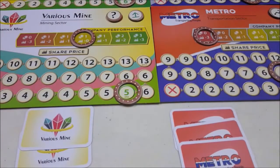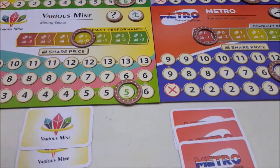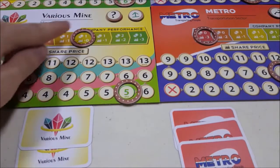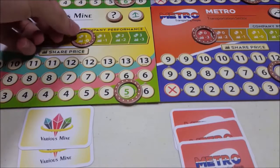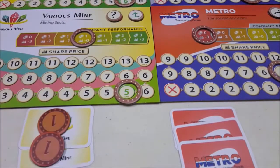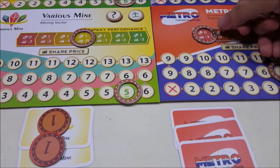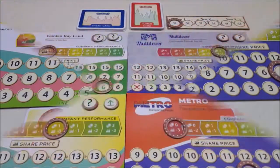After we adjust the price, now it's time to share the dividends. At the end of the round, each stock we own will give us some money according to its company's performance. We'll pay attention to the number beside the coin symbol. For example, at the end of this round, if I have 2 various mine stocks and because it has stable performance, each stock will give me 1 buck, so in total I'll get 2 bucks. Meanwhile, although I have 3 metro stocks, its performance is not good, so it will give me nothing at all. And that's the end of the round.